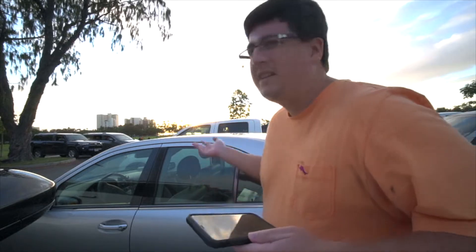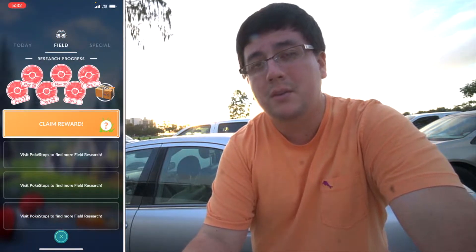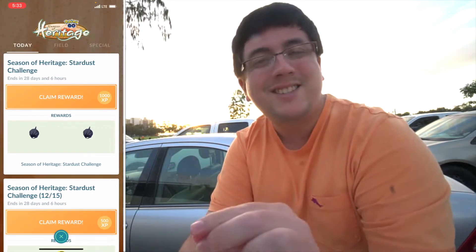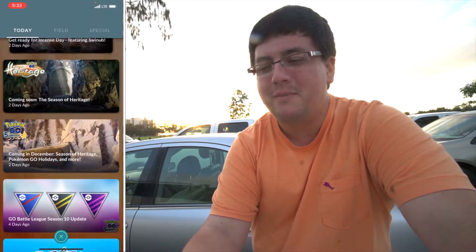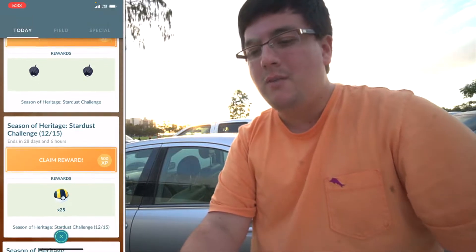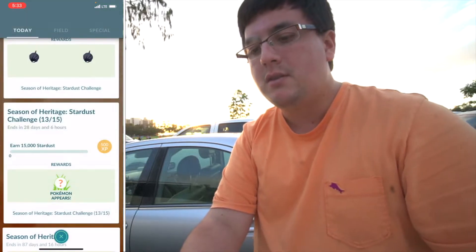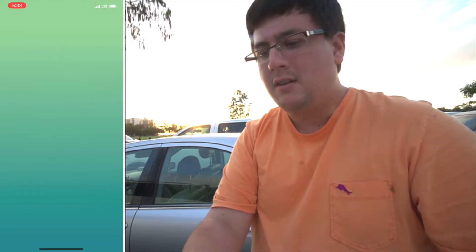Beautiful feel, right? Looks like the sunset is going to come down. Also, we got something cool I want to show you — you see this transition where you go to Field Research Progress, and then you go to a new transition where you see the Season of Heritage logo and all of that coming up. This looks so, so nice. Anyways, we are going to be going over to Heritage and we are going to claim the Ultra Balls — 25 Ultra Balls. And we are going to be claiming these guys as well for the Stardust Challenge. The Dino Hats are complete, and now we have to go from 13 to 15 for the Pokemon appears.